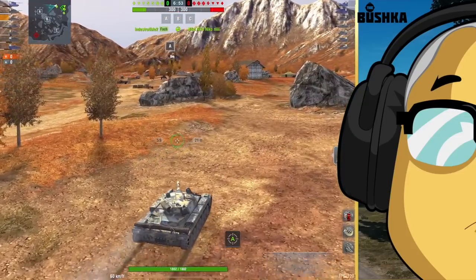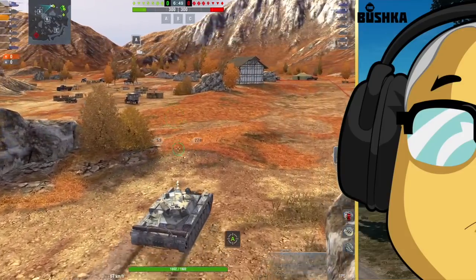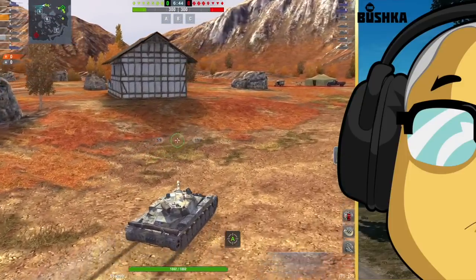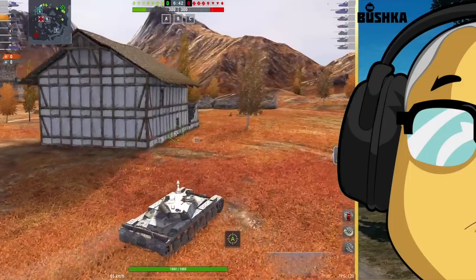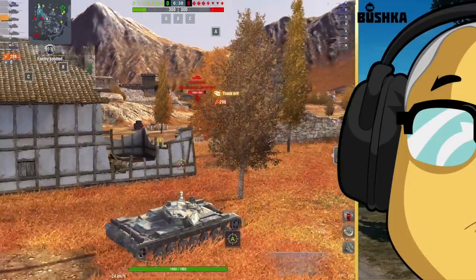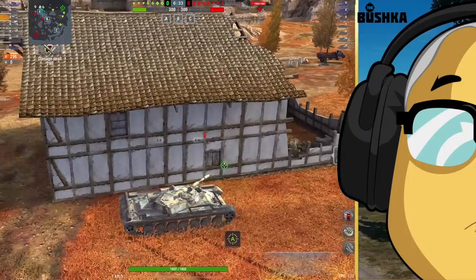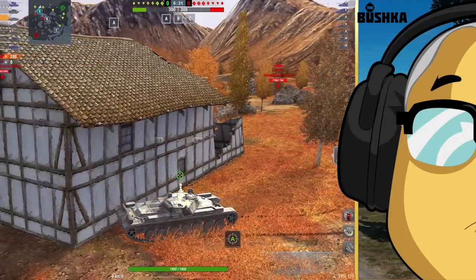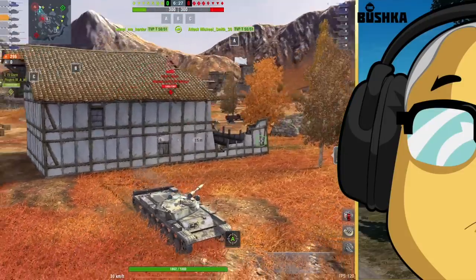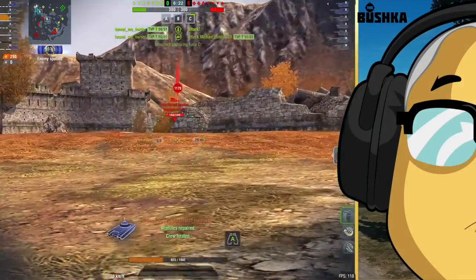The DPM on the T100LT is good, but it's by no means game-breaking. Your WZ132 peaks out at about 3.5k DPM, which is tremendous for a light tank. I've driven it a bit and I don't love it — I've never had a great deal of affection for the Chinese mediums and lights, either here or in World of Tanks PC.